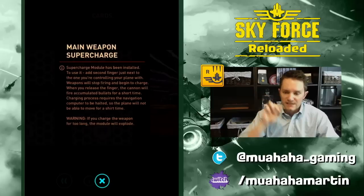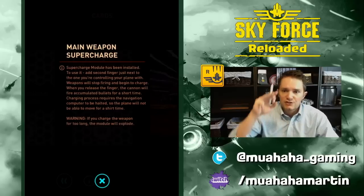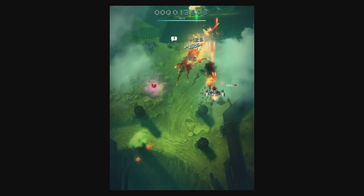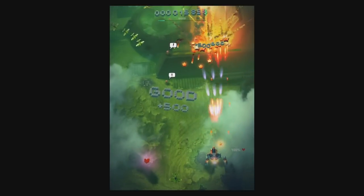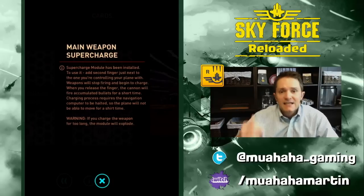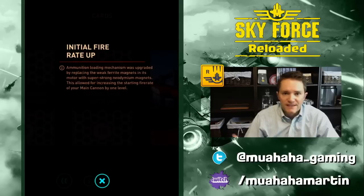Main Weapon Supercharged is a tricky one. I play using the Apple Pencil on an iPad Pro so I don't hardly ever use this card, because you have to put two fingers on the screen at the same time — when you do, your aircraft can't move and locks in navigation. It charges up your weapon and when you release it, all the bullets or lasers you saved up come out at once creating one massively strong shot. It can clear a tough section fast, but if you charge too long you will explode.